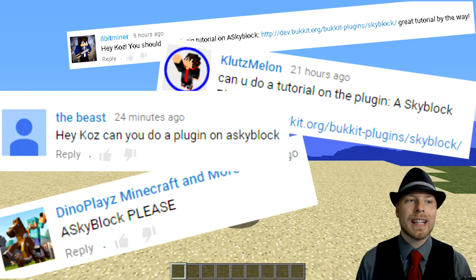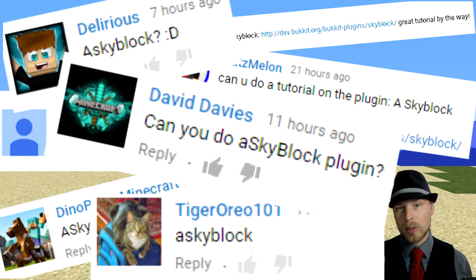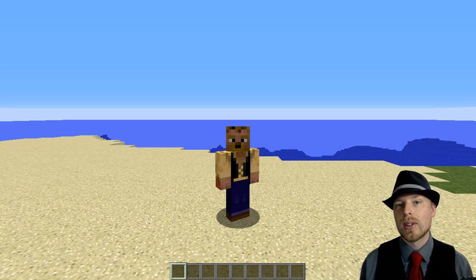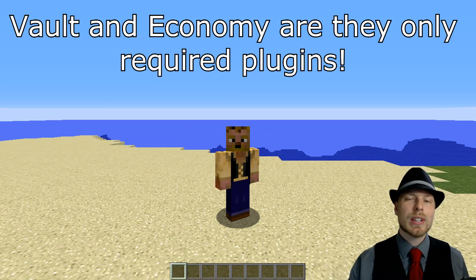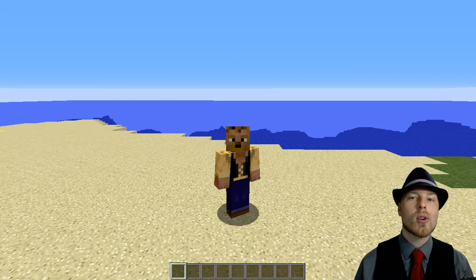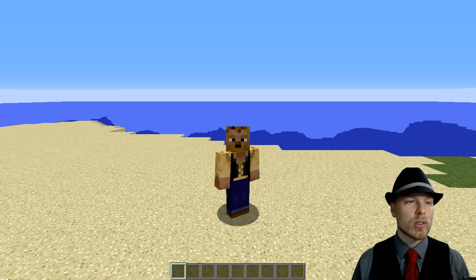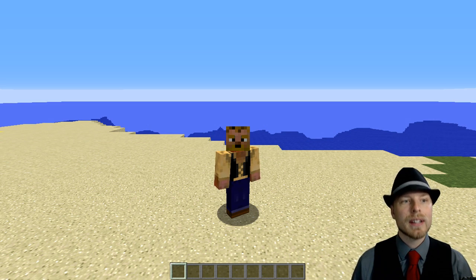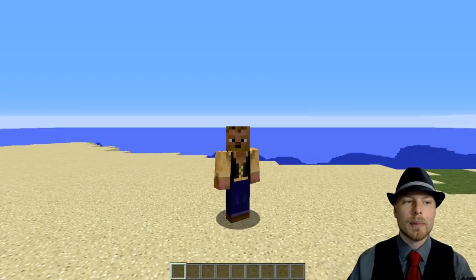This is ASkyBlock, made by Tasty Bento, and requested by viewers. I've done uSkyBlock a couple of times and Island World, which are the other two big skyblock plugins. This one is really slick and has some nice features. You can actually transfer from uSkyBlock or Island World — the author has his own migration program. It does require Vault and an economy plugin. If you want to run multiple economies across worlds, you can use miEconomy or MultiWorld Money, also made by this author.